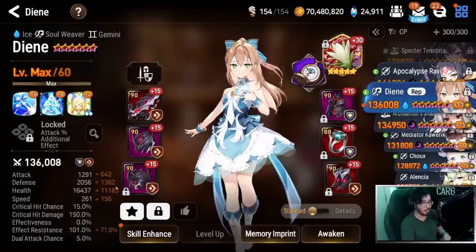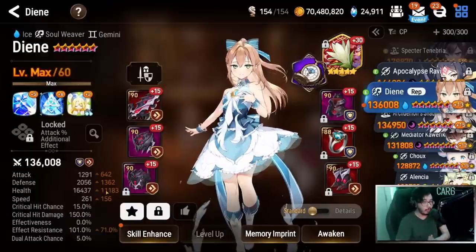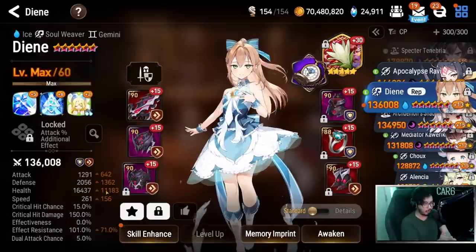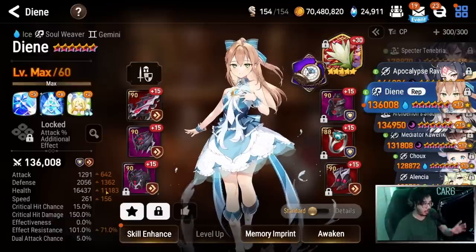Let's hold off on the build for just a second because there's a lot of nuance. I have some thoughts on how to build her stats, but first let's talk about why Deanne is so good. Going back through history — on global release, Deanne was the first limited character available to us, and even from month one she was always strong. She kind of fell off between the years, but right now she is at her peak, and she's extremely meta. Let me tell you why.